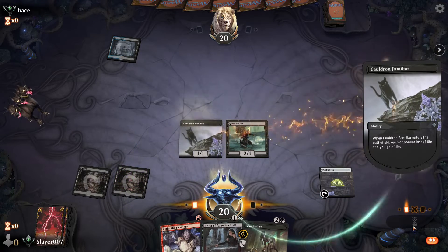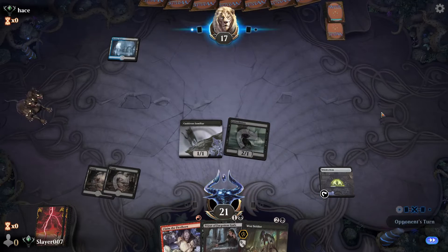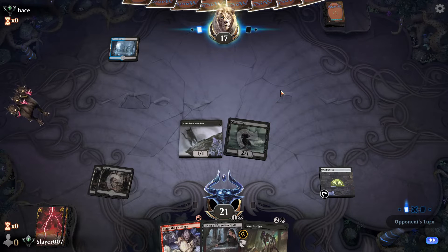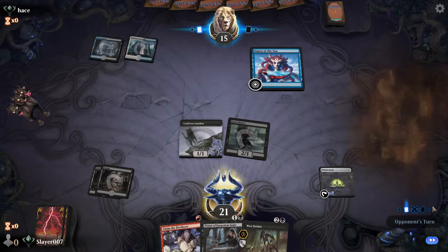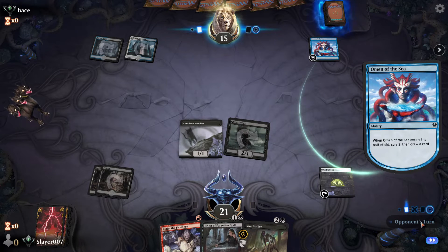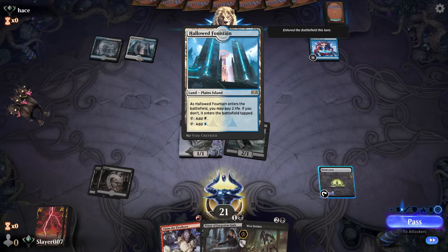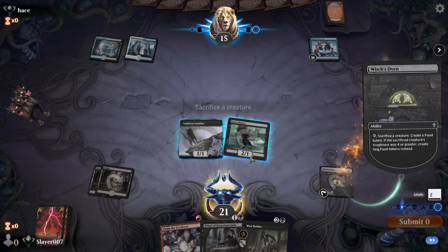We attack with Gutter Bones and our opponent's down to 17. They played Watery Grave, so this could be Esper or Dimir. Okay, seems like Esper — Omen of the Sea. Our opponent's not going to have a board wipe next turn but they could have Oath of Kaya to kill our Gutter Bones.